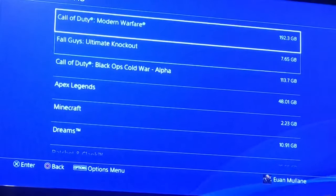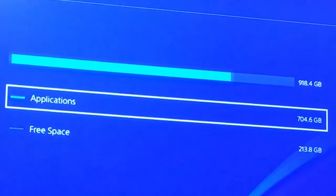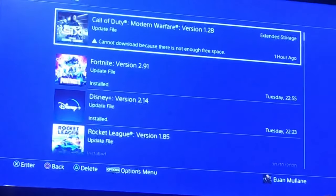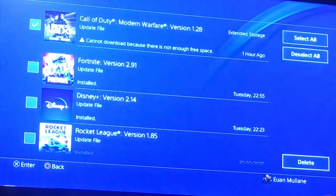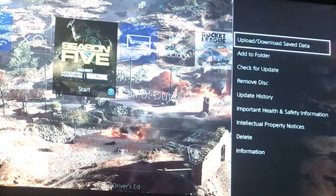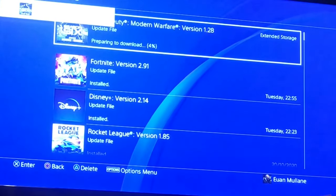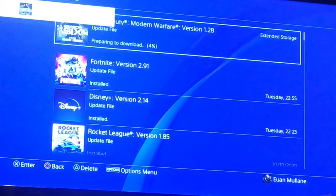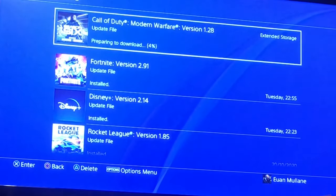I've now moved the applications over, so I have 213GB of free space on the extended storage. Now all you want to do is go back to downloads, delete the downloads, and then try to download it again. It should just press download and download like normal. You can see me do it here on screen.